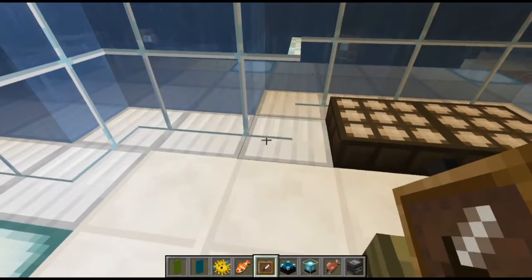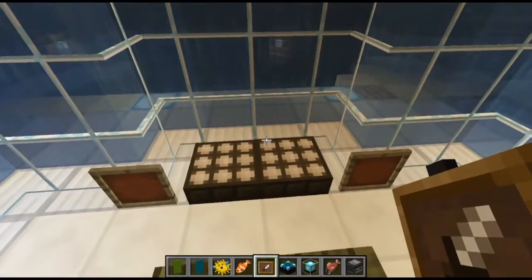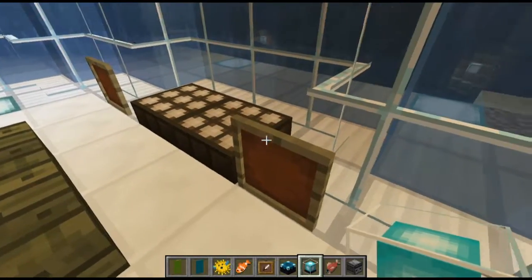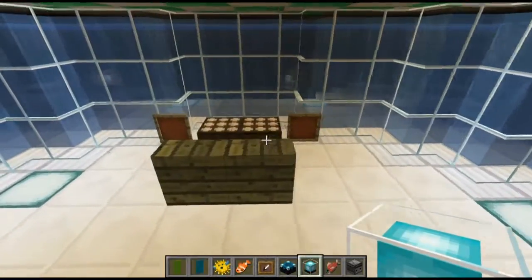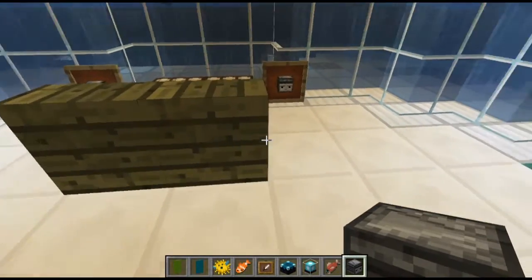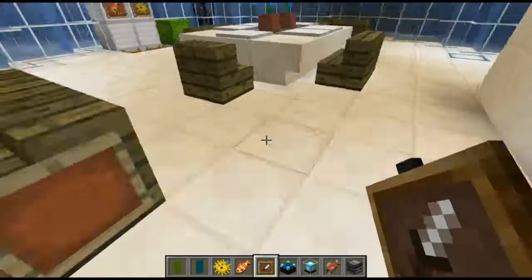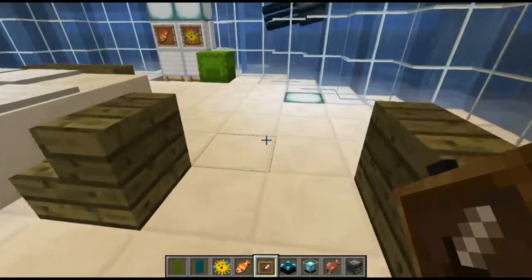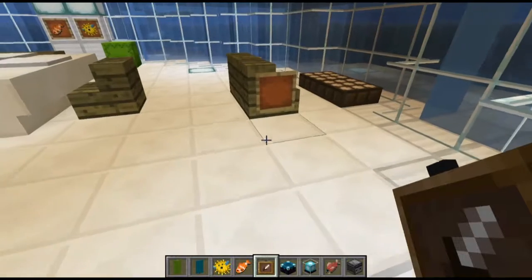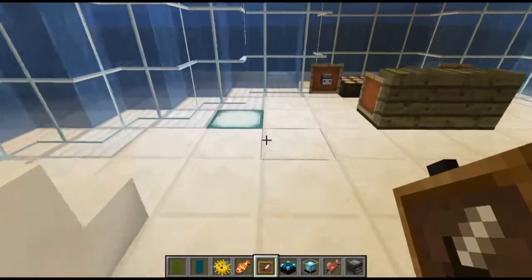We could put an item frame here and put something on it that looks like a piece of equipment — something you might pick up and utilize. I can give the couch arms — that's not a bad thing. We can do the same on the other side. I wish the item frames could show the type of wood they were made from so they would match, but I'm okay with the item frames there for now. We could also use a piece of signage for that.